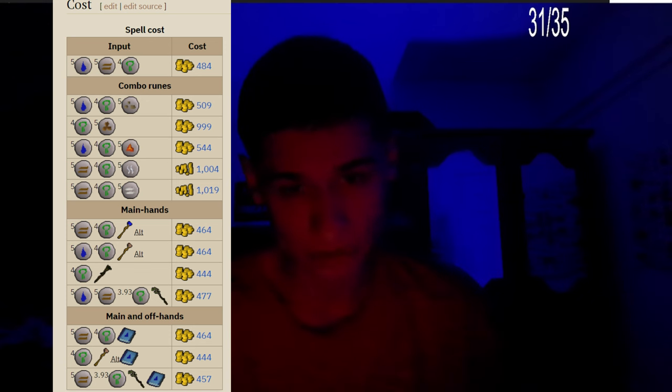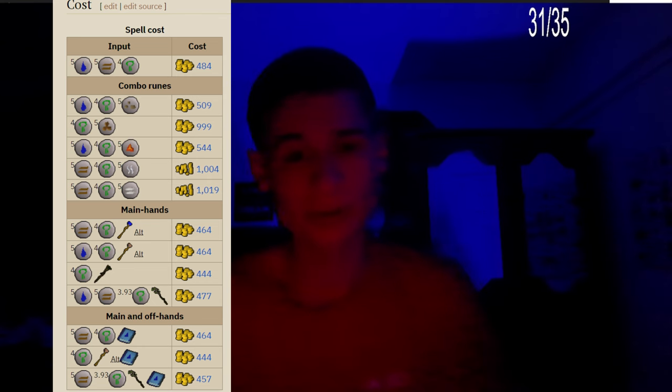Let's go into the cost of Entangle. The base spell costs 5 water runes, 5 earth runes, and 4 nature runes at a cost of 484 gold. Or you can go with 5 water runes, 4 nature runes, and 5 dust runes for a cost of 509 gold.